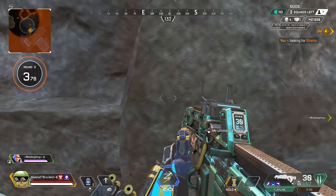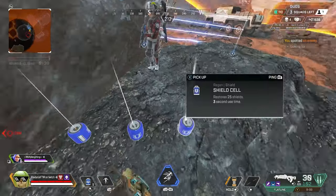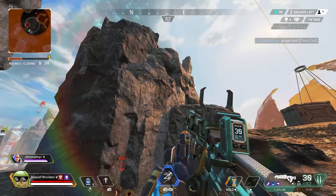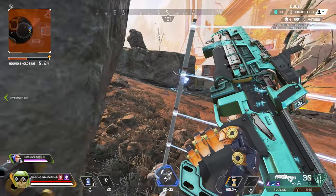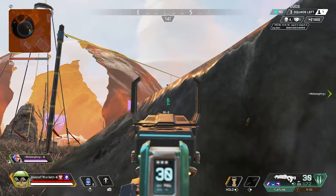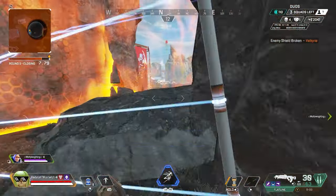I need shields. Contact with hostile — already inside the ring. We're monkey in the middle. You hold one team, I hold the other — we can't both hold the same team.